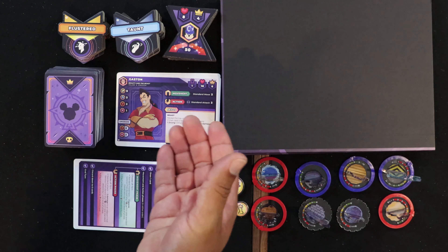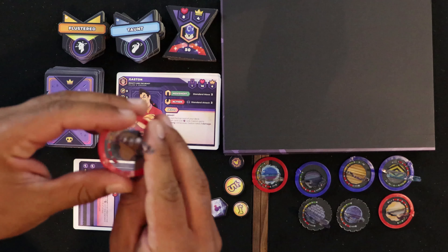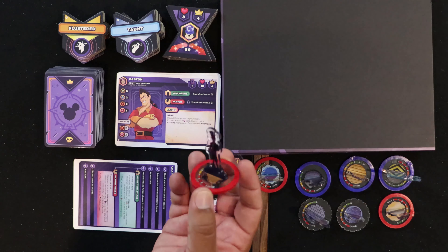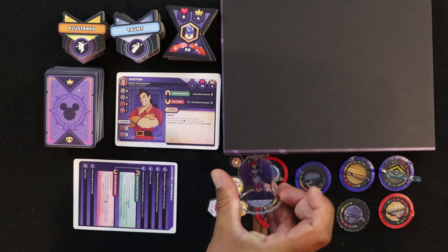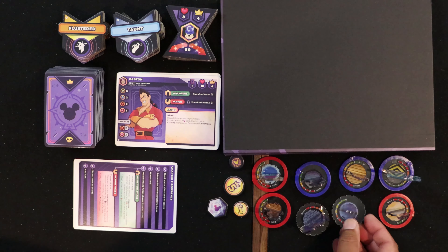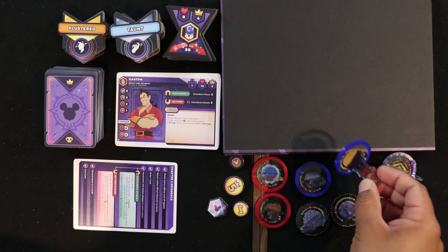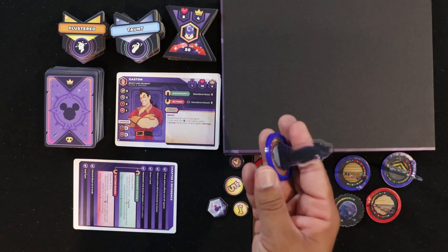Taking a look at the components for Disney Sorcerers Arena Epic Alliances, we'll start with the acrylic standees. They have nice bases and look really good. There are a total of four bases. We've got Dr. Facilier, Demona — looks awesome — Sorcerer's Apprentice Mickey, Aladdin, Sully taking on a tanking role, Gaston dealing a lot of damage, and Maleficent.